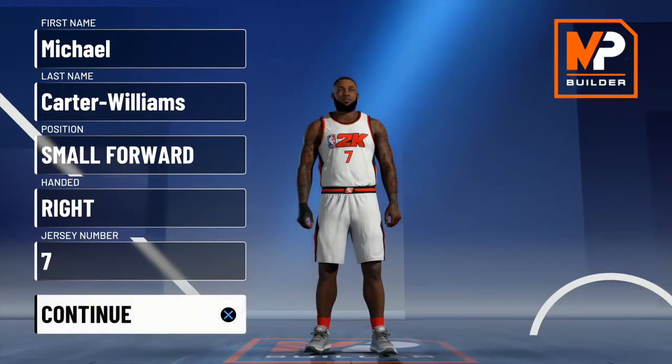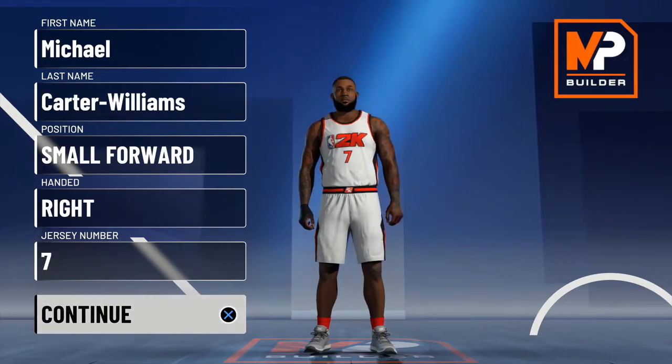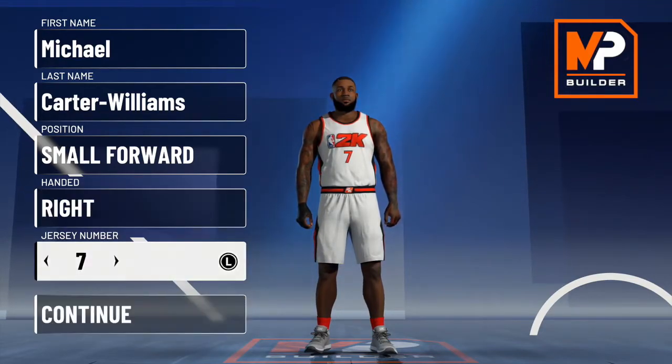What's good YouTube, it's your boy back here on another video. Today we're making a Michael Carter-Williams build — putting him at small forward on the Orlando Magic. 2K has him as a slashing playmaker, so we're gonna make a build to represent him. Without further ado, let's start it up.